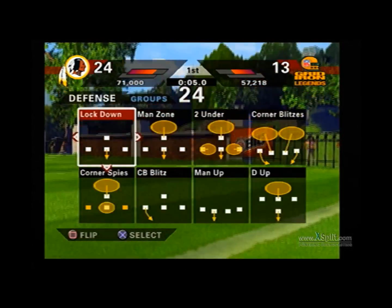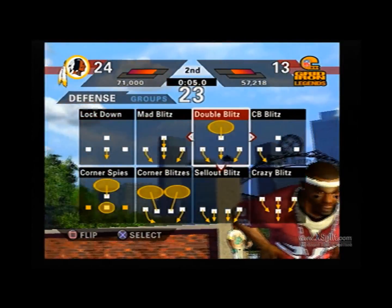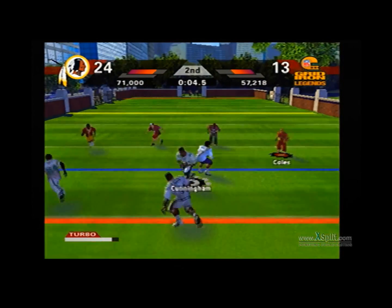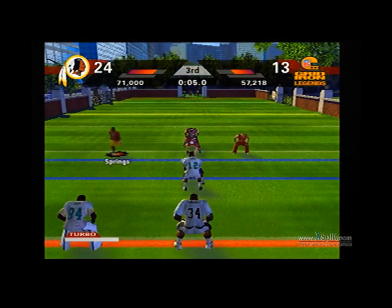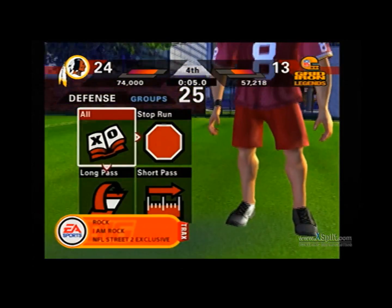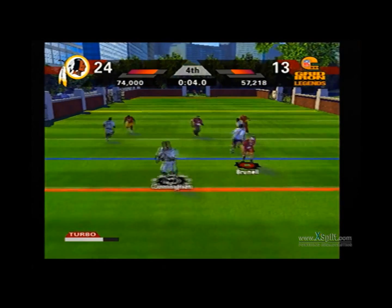They just fight so hard on the play action that the receiver's wide open. I'm going to try cornerback blitzes again, just to make something happen. Caused an incomplete pass. Sometimes you can get a sack or stop a run if you do a cornerback blitz, because they don't usually run inside — they're going for a pass. So I'm doing lockdown defense with man defense.